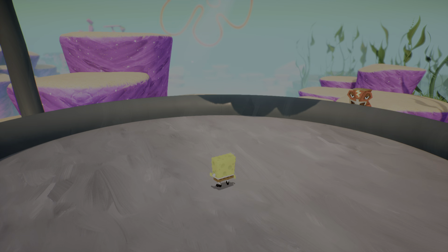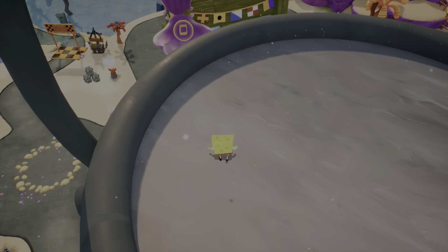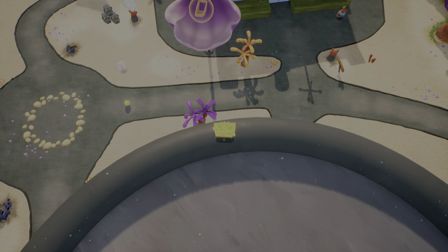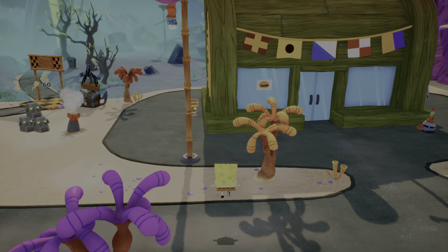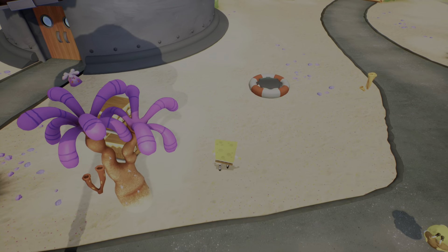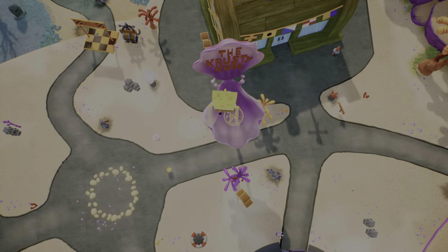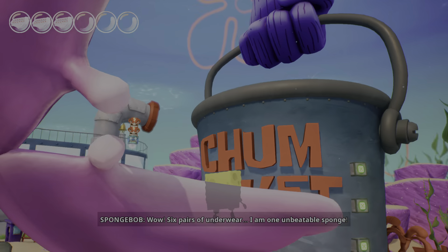You can actually blow it up a little bit early too if you hit L1 again. But that creates a trampoline here. And that trampoline sends you up to the top of the Chum Bucket, where we can get a golden spatula. Excellent. But also, instead of just the golden spatula, if we come around here to the Krusty Krab, you might notice right there that there's another underwear right there.